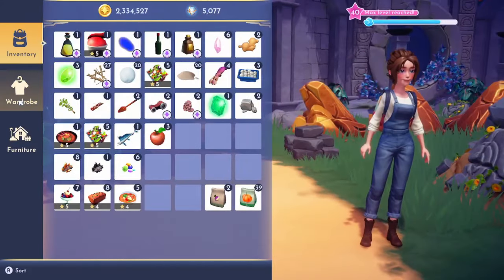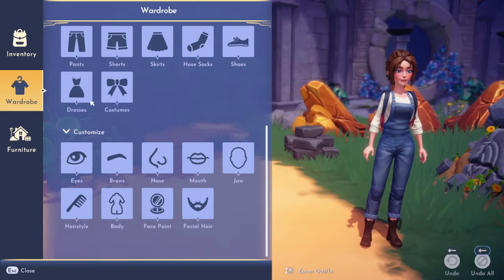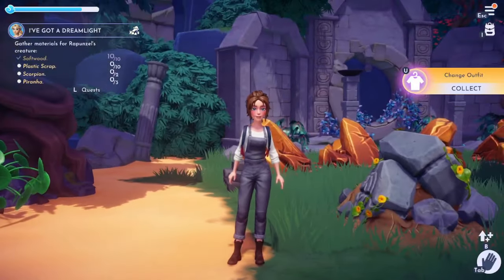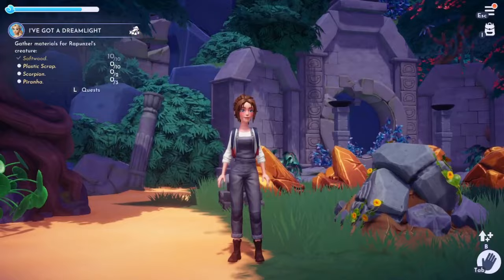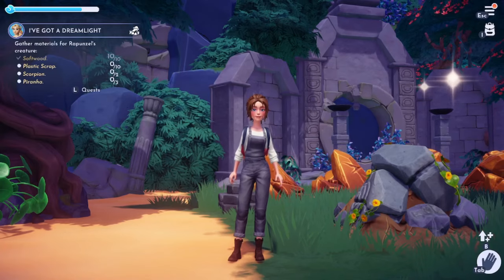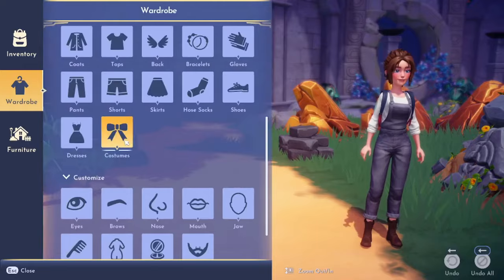Let's just change our outfit. I know I always do this and change back to the same exact outfit, but hey, what are you going to do? Change outfit is done. Our new one is scramble coin — no thank you. These are just not great ones today, not my favorite.